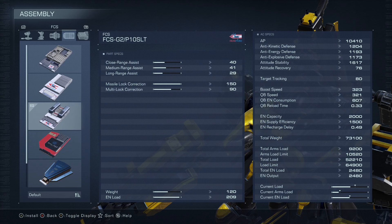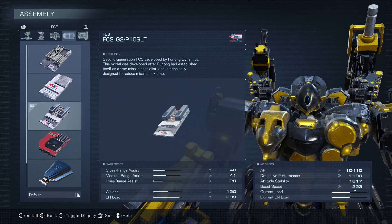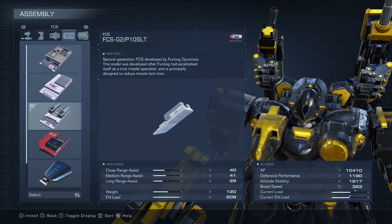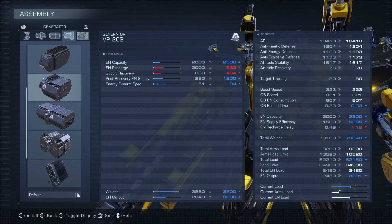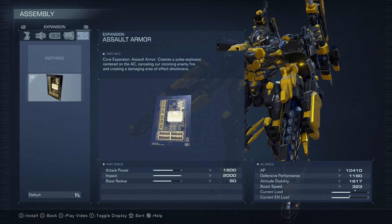For our FCS, we're running the FCS G2P10 SLT. This FCS gets our missile lock correction as high as possible. Since we're running dual siege missile launchers, we want them locking on as fast as possible — so we're not spending two or three seconds waiting to lock on. We just pull them out, shoot, fly back to other weapons, and keep pressure on the enemy. For the generator, the Lintec gives us really good EN recharge, supply recovery, and keeps our EN recharge delay and equip load time as low as possible. We have a lot of flexibility here, so choose whatever generator feels good.